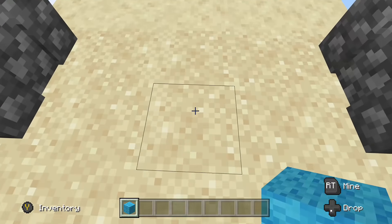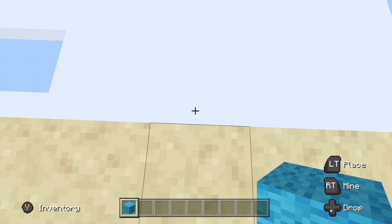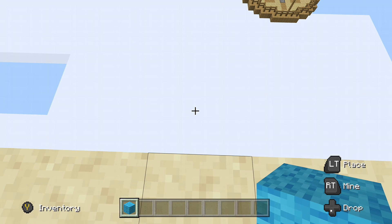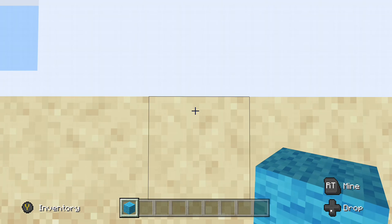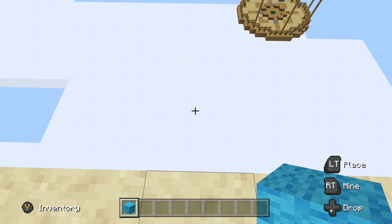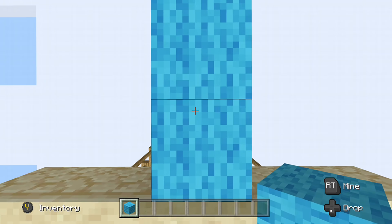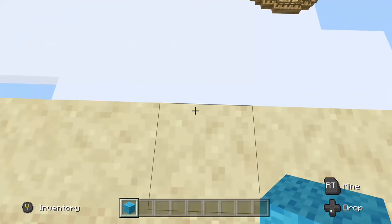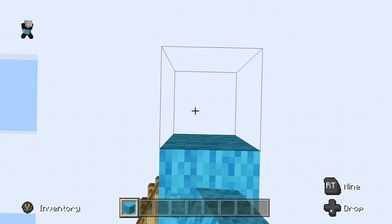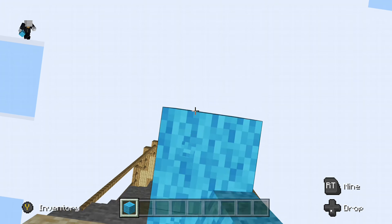Now for the advanced bridging — it's very easy to do, and as long as you follow these steps and practice, you'll get it done really quickly. Head to the edge of the platform that you want to build from. It's the same premise as before with placing the block down in front of you with the black square highlighted underneath you, but this time you flick your cursor all the way to your feet as you do it, and walk forward just slightly.